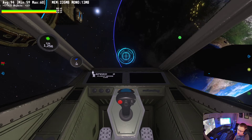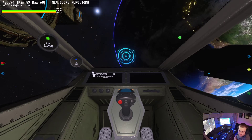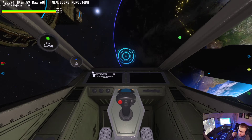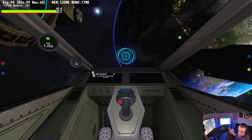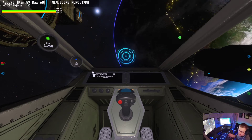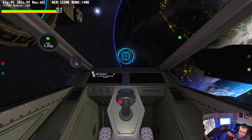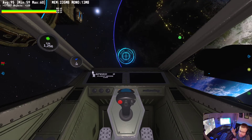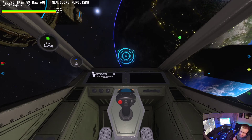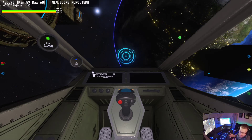I updated the moon shader so now the moon's surface catches on fire as it approaches the atmosphere. When the moon hits the planet there are particle effects, particle flame trails coming off of the pieces that fly out into space. I've also demonstrated that I can move the collision object around the planet in any direction and have it hit the planet, basically exploding it from whatever point of impact.